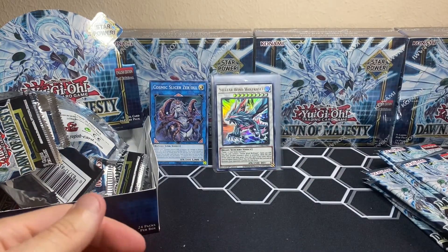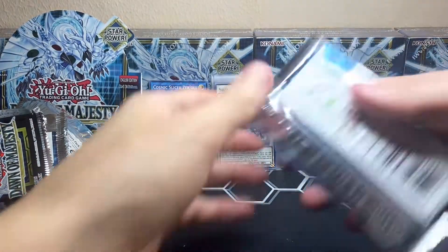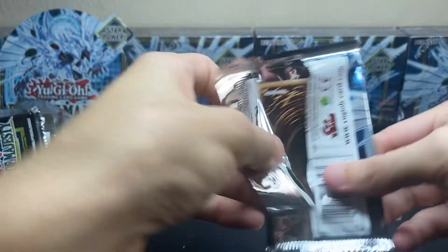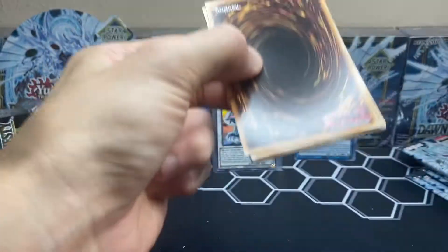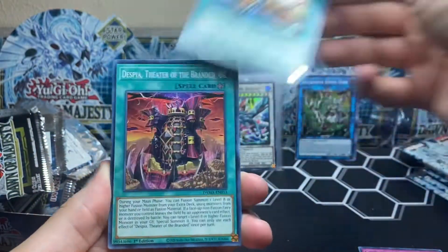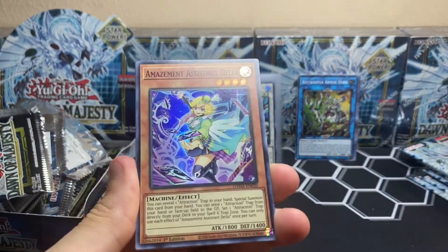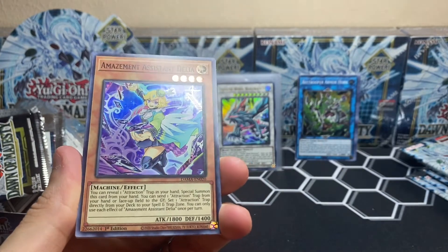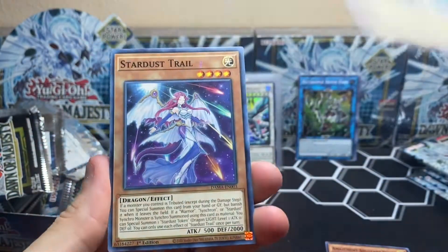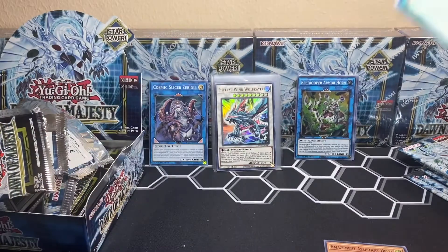Putting these to the side — sleeving all these cards takes so much time. Still maybe seven or eight packs to go, almost hitting 20 minutes. Let me know down below if you're enjoying this — if not maybe we'll cancel every Yu-Gi-Oh opening and just do it for fun on the side. We got Amazement Assistant Delia — very nice. We got Master's Diploma, Stardust Trail, and another error card.